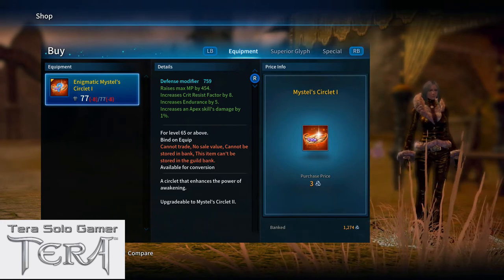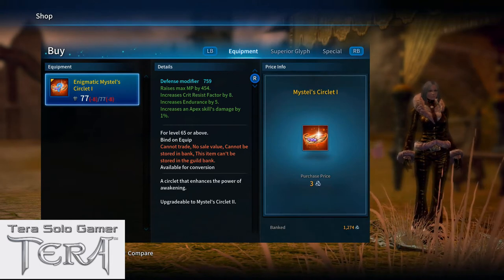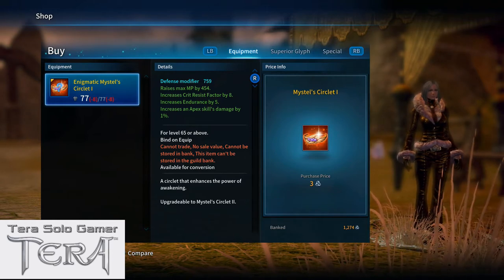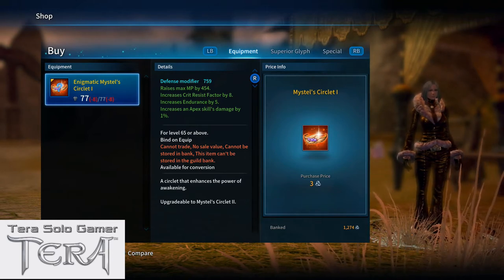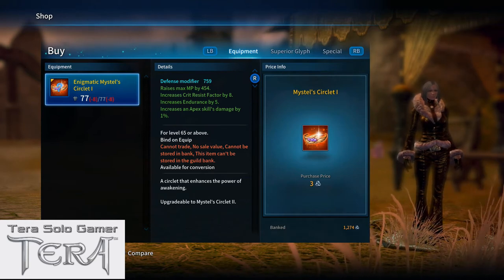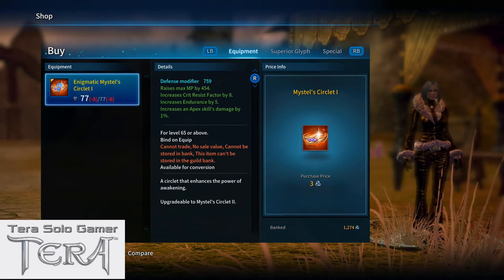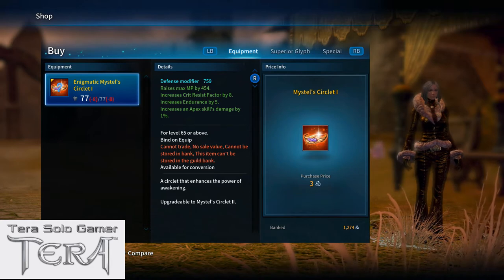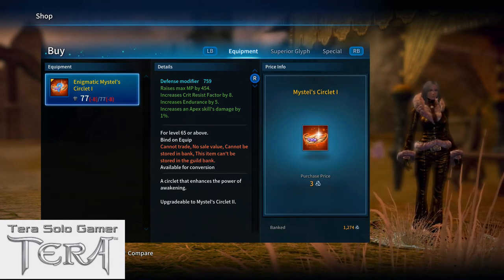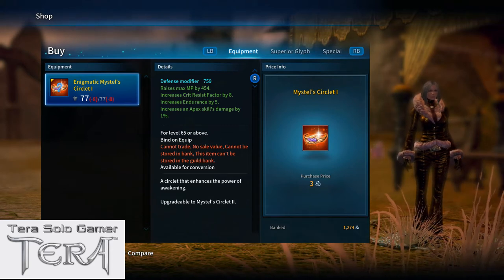The same goes for the Highwatch merchant — they don't carry it either. A lot of people have been complaining because some of us would like to have both the Improved Mistel and Improved Transcendent Circlets. Some characters started with accessories focused on power but now realize they want crit, and they can't get new accessories to build up the crit side. I'm hoping Bluehole Studios puts the stuff back.